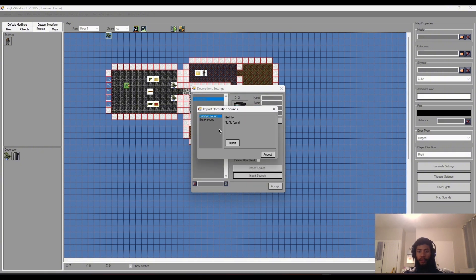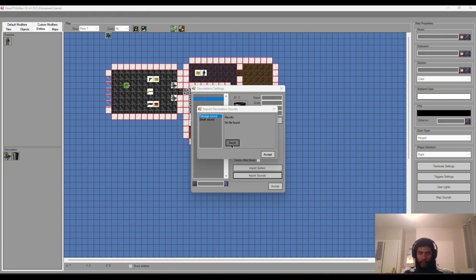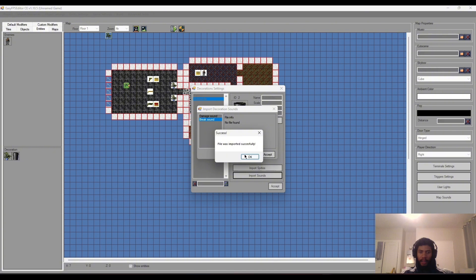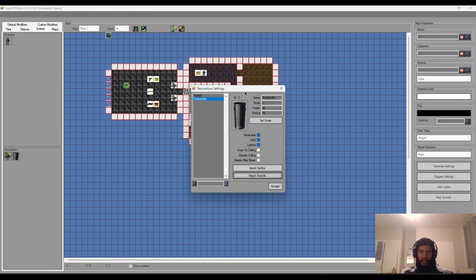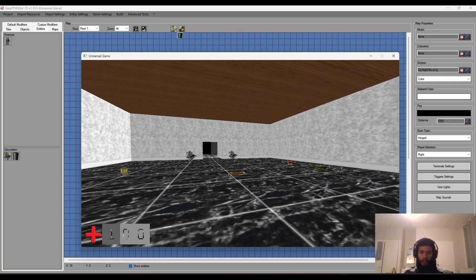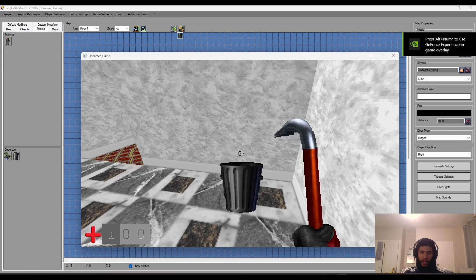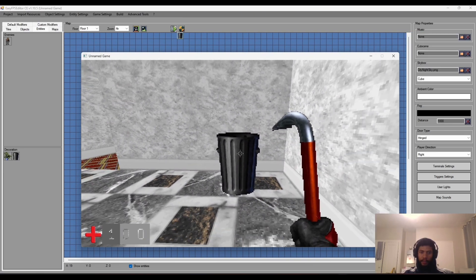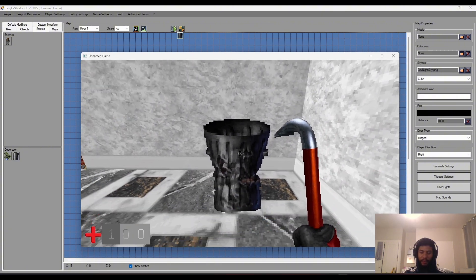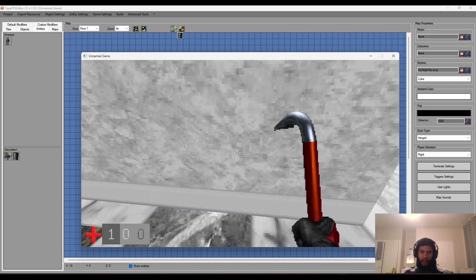Let's import our sounds. The Damage Sound is the sound it makes when it's being hit - pretty self-explanatory. Then the Break Sound is what happens when it's fully broken and the death animation plays. We'll click Accept and now we've got our rubbish bin. I'll place it here in the corner. Let's see - get the crowbar, there it is. You can jump on it. If I hit it, you can hear it making a noise, and then that's the death animation and breaking sound playing. Since it's broken now it's not solid anymore.